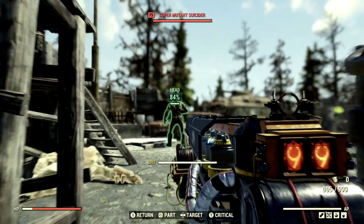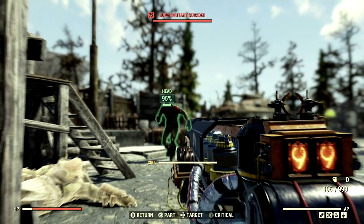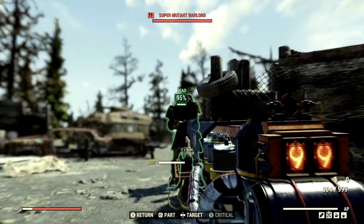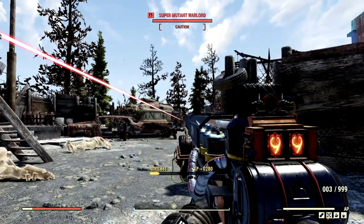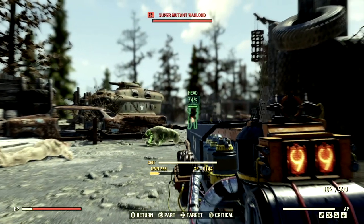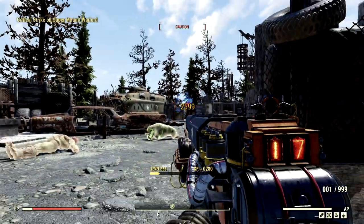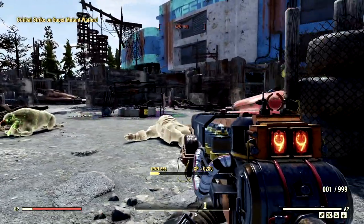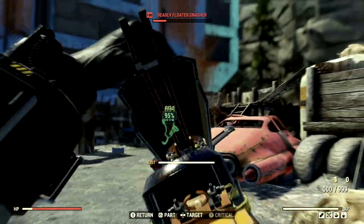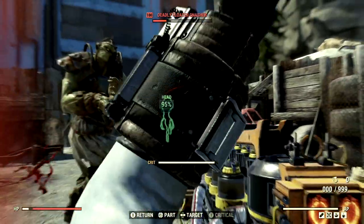Dealing with more super mutants and a floater — 852 off a Rifleman weapon, then 2,500. Getting a 599. Can I not get a 3,000? I don't think I can out of these guys, but hey, it's still a ton of damage.